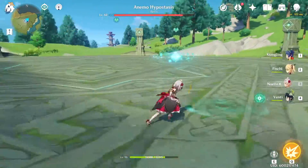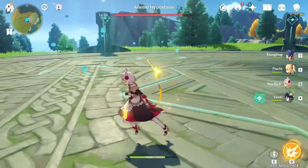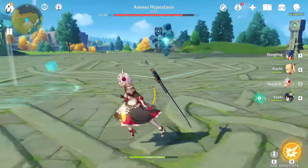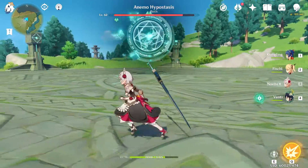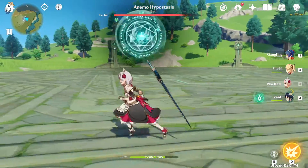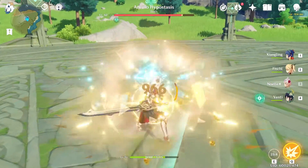When it does this move, you can see there are little vortexes on the ground and those are going to drop updrafts. You can use these updrafts at different phases of the fight, but right now they're not relevant because we don't need to glide above it to accomplish any tasks yet.